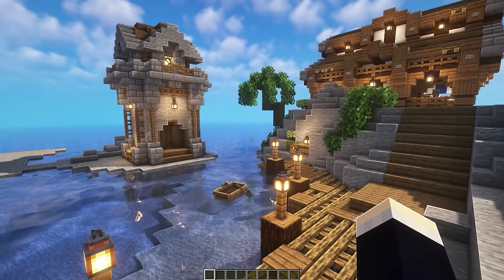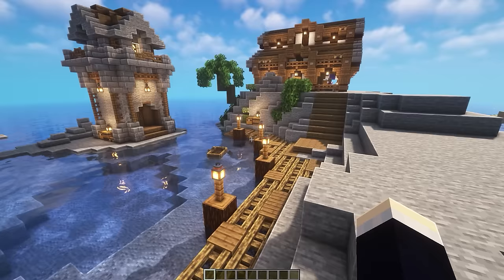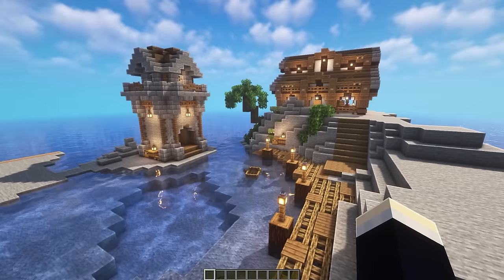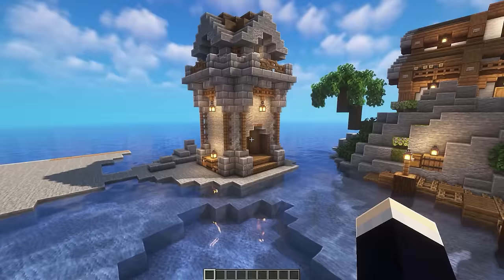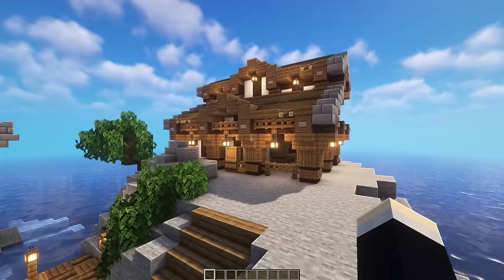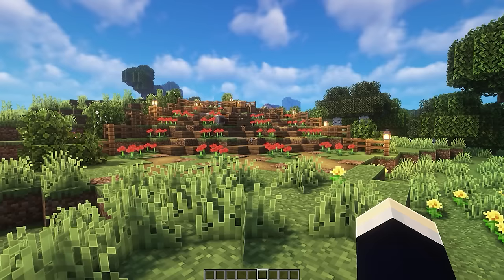The first build is the Cove Dock — which people somehow thought was called 'Dove Cock'. We're not going to question the fact that the back of this build isn't finished; all that matters is the front. This build consists of a nice cove area of water with a dock that surrounds about half of it. It's based on a 3D render image, so feel free to use that as reference. On the left we have a medieval-themed lighthouse, on the right the dock goes all the way around, with a staircase leading up to a building and a bunch of greenery and decorations. It would make a really nice place to fish and park your boat.